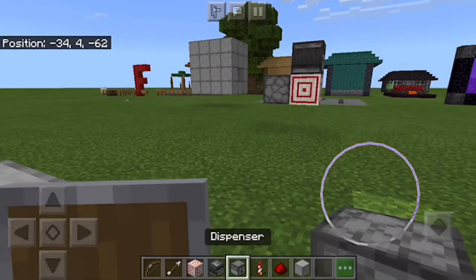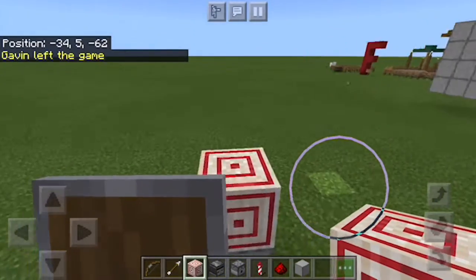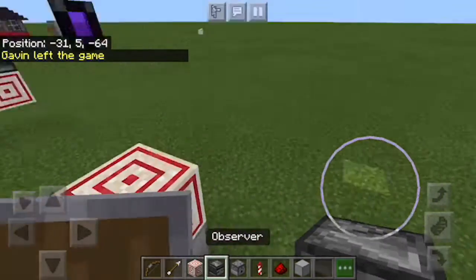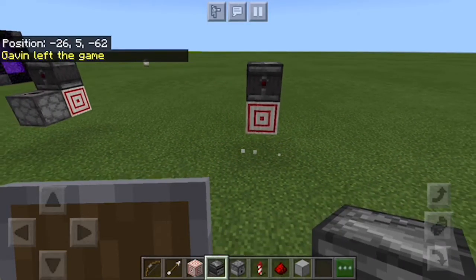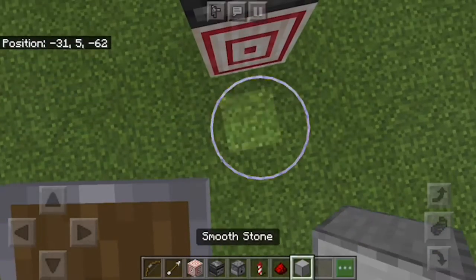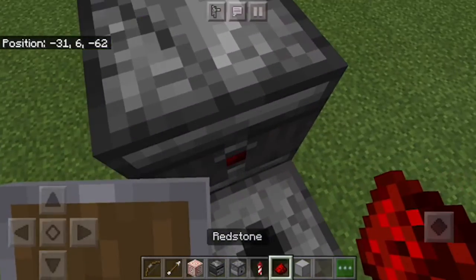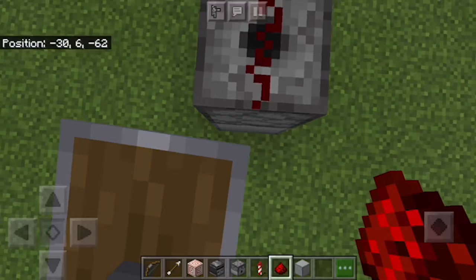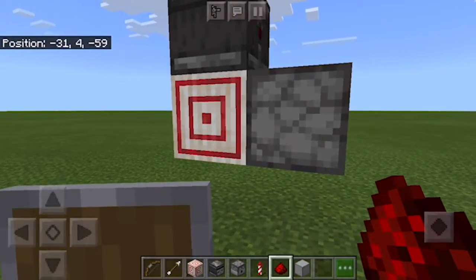All right, so here's how you build it. Take a block of choice and place it down. Next, place the target block. Then take an observer — make the redstone side face the back and the face facing front. Next, place another block of choice and a dispenser facing up.